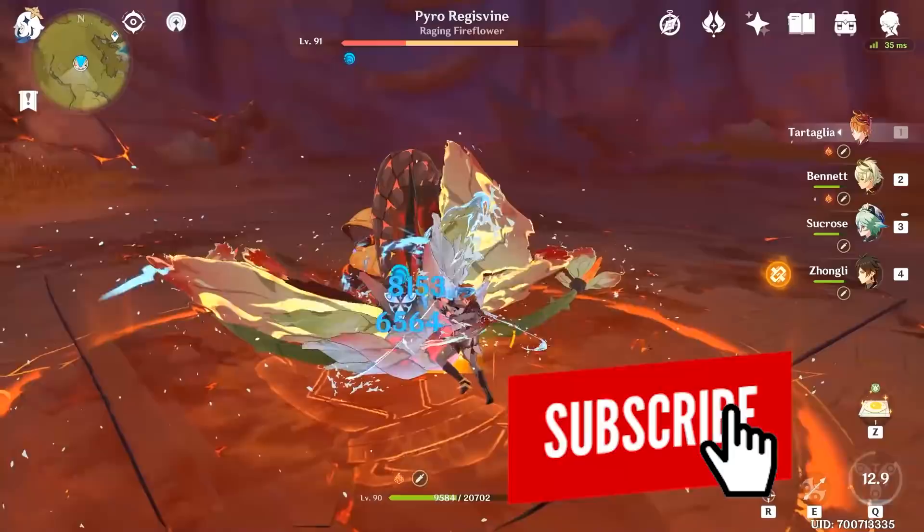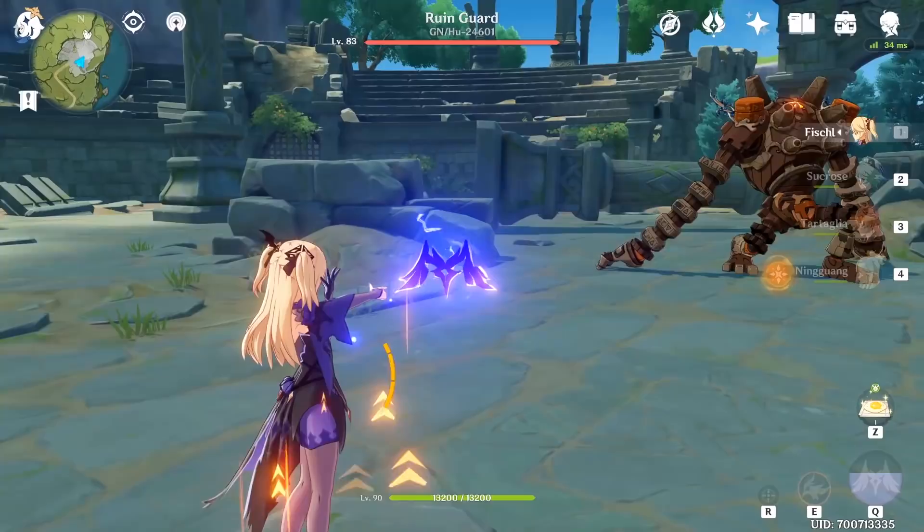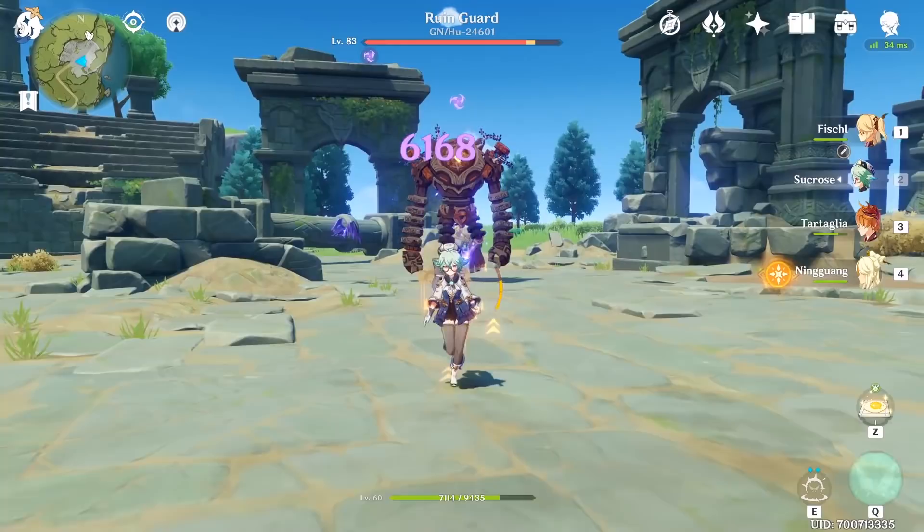One of the things that Genshin Impact won't disclose in its tutorials are the specific timings of certain elemental reactions. And while the whole premise of the game is to cause as many elemental reactions as possible, there's actually a secret timer attached to every character's skill and attack. This is called an internal cooldown timer, which is not shown anywhere but it definitely has a presence.